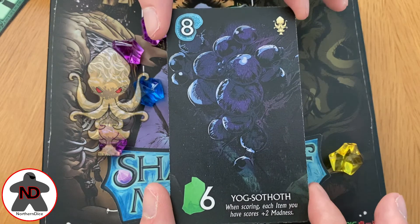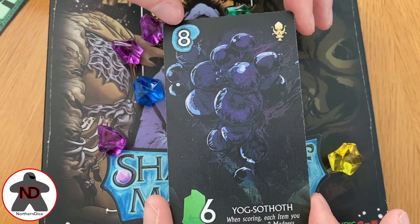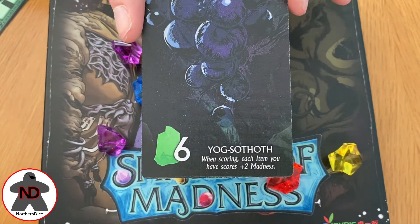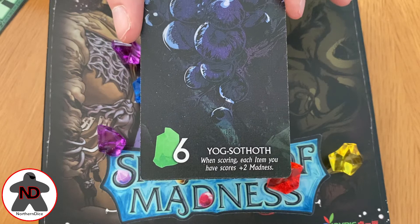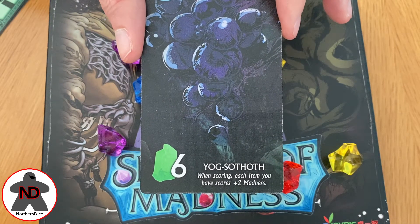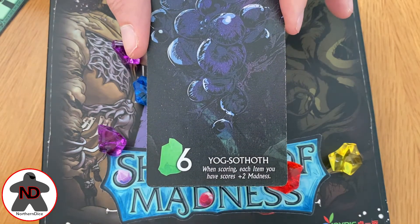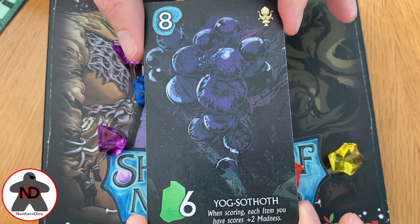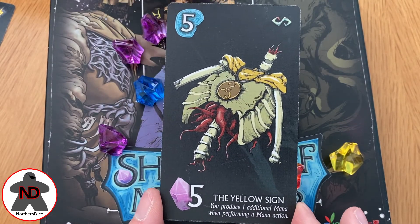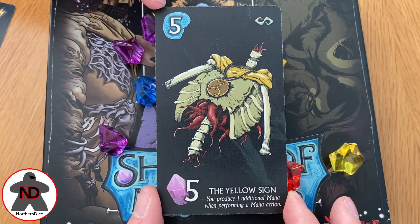Then we have the Elder Gods, always signified by this little Cthulhu statue. They will always be worth a lot more sanity at the end of the game, but will always cost six mana, which is the maximum that you can have of any colour, so chances are it is going to spend all of your mana of any one type. These are always end game bonuses — for example with Yogsothoth, when scoring, each item you have scores plus two madness, and it will always be a modifier for scoring. And then of course we have item cards, which again cost different amounts based on their ability, always give you a different amount of sanity or madness, but that effect happens after your turn — for example, you produce one additional mana when performing a mana action.